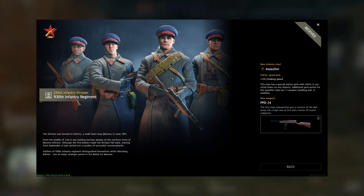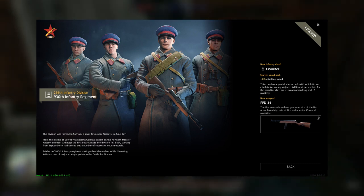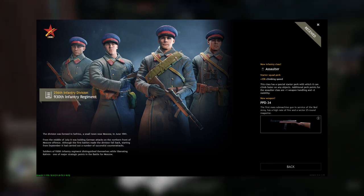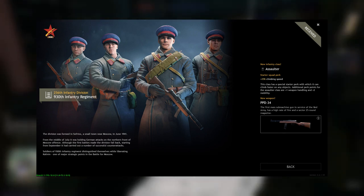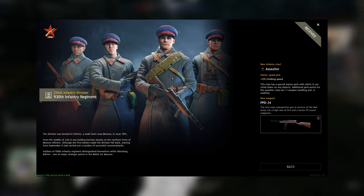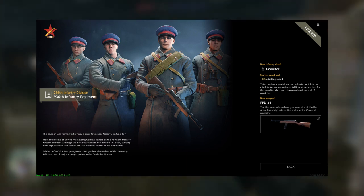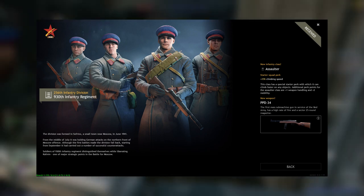For level 2, you have the assaulter with the PPD-34. It's a pretty good SMG, better than the MP-28. Would you put it in your squads? I highly suggest you put any assault weapon you can get in the early game and give it to your assaulters. I'll tell you basically when to buy as many assaulter weapons as possible. Level 2 assaulter squad — level that up and you're gonna thank me for it.